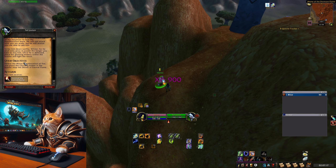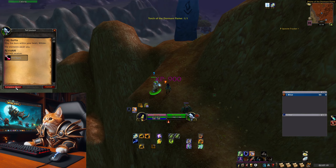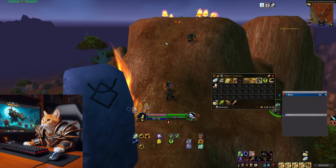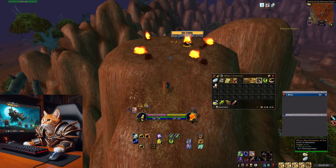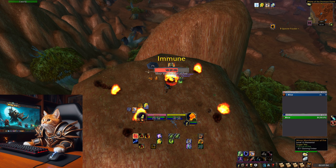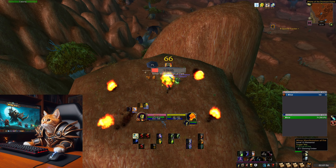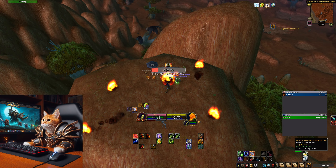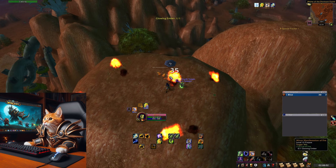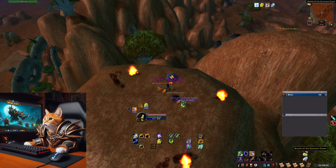Now go to the brazier at the top of the mountain, drink your scepter and defeat the fire elemental. Place the glowing ember on the brazier and return to Grenel Vs to receive your reward.